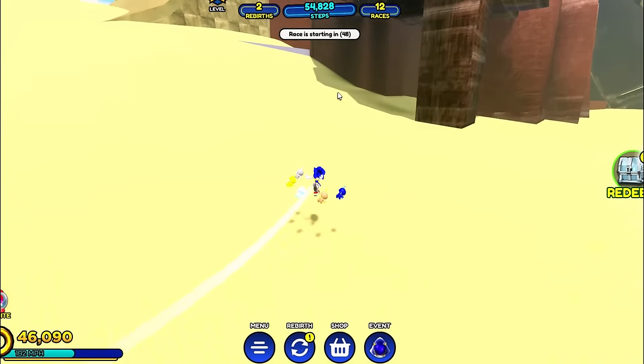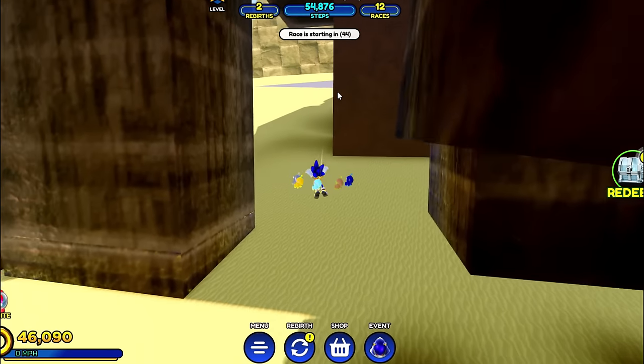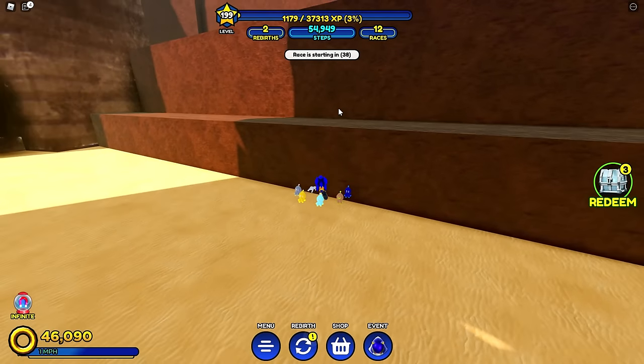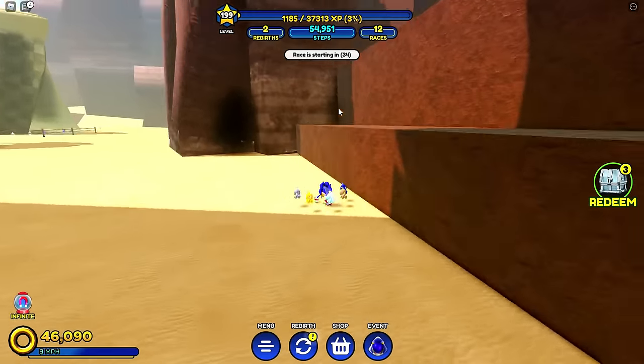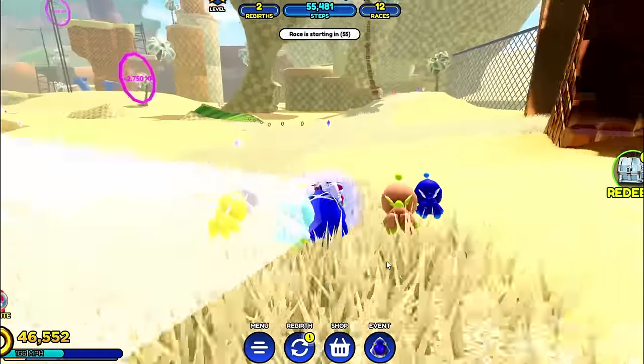We made it onto this part of the desert with different types of sand. Maybe if we climb these giant steps - for some reason, I can't climb these giant steps either. This TikTok didn't work again. Why is everything blocked off? Why can't I get to the new world?